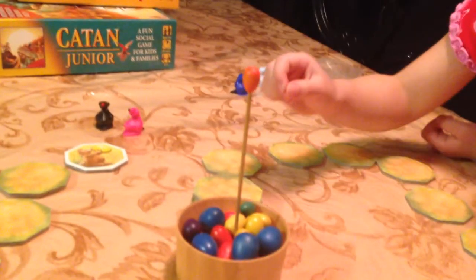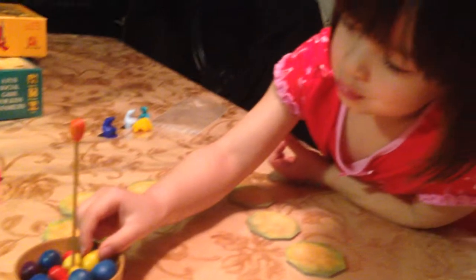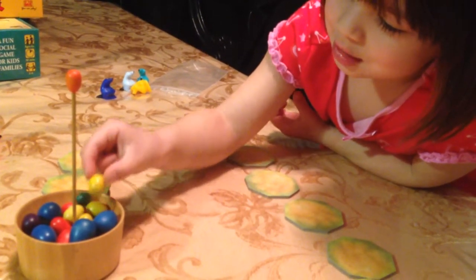Each time you flip over a card, you get the color. So I flip over yellow, and I get yellow. And you have to not knock over the stick each time you get yellow, or blue, or red, or purple, or green.